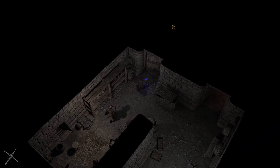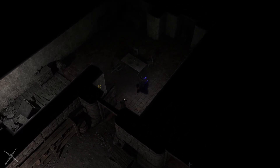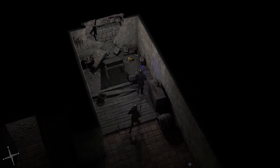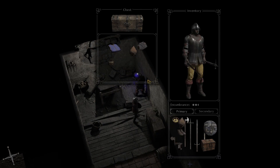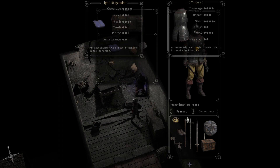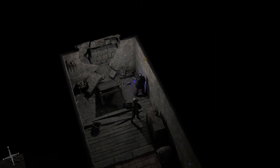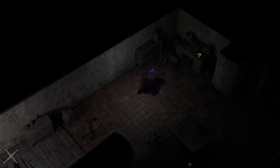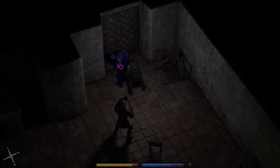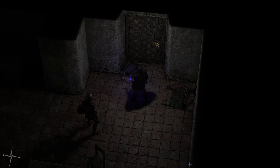There could be someone in this room. Guess not. There's an upgrade sphere. Also, this light brigandine is not bad. You know what, I think we're good with the curuses we have. Whoa! That's creepy — they're just sitting there watching us the whole time while we're going through the room.